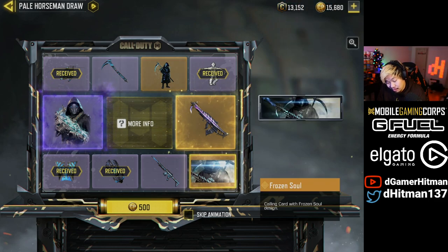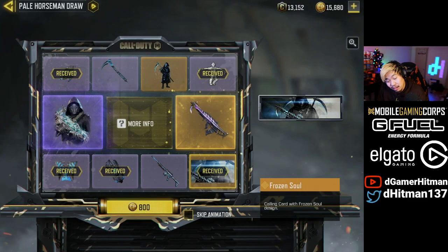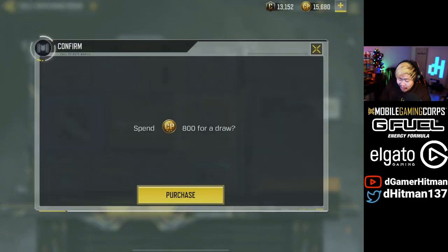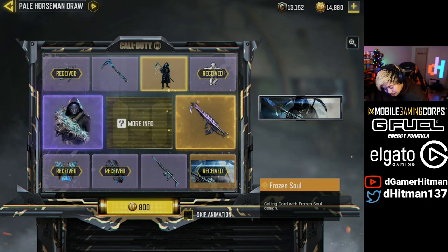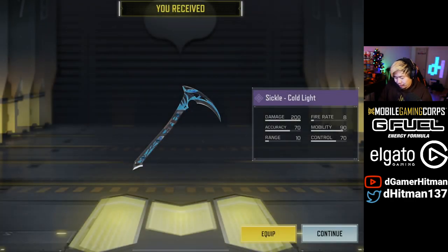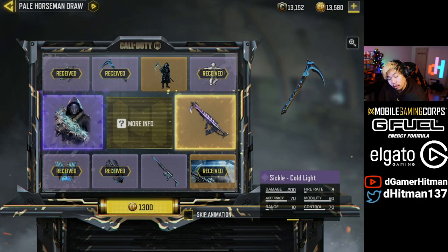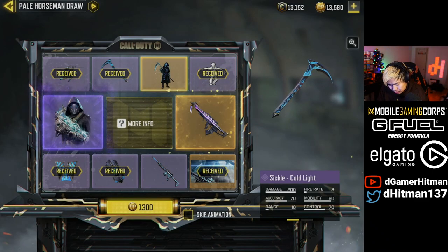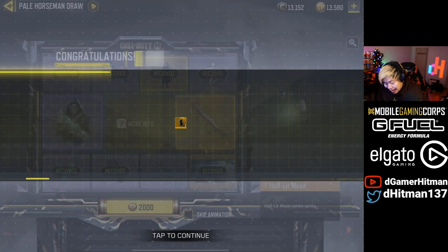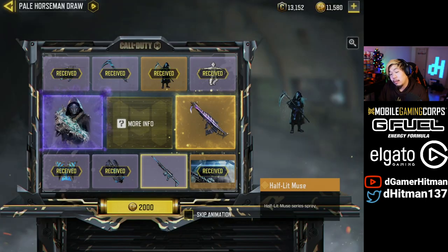I think he's just like — I forgot the name — the recent crate, that's the big boy. He's a big boy, you know. But ultimately we didn't get anything crazy there. We got the Sickle. I am planning to get the Type 25 because I do not have a single Type 25 skin at all — not even one. So I think this is a good time to put the Type 25 to use.